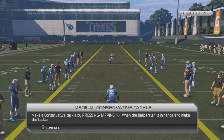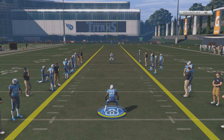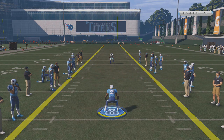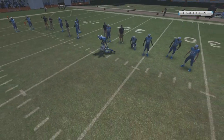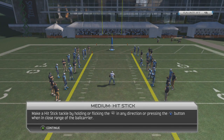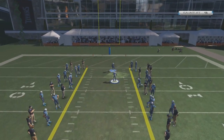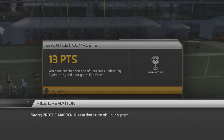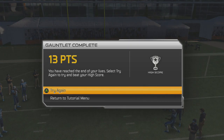Medium conservative tackling — make a conservative tackle by tapping A. This should be pretty easy. I have one life left though, so I don't want to screw anything up. Easy point right there — that's 13. Let's try to make it to 20. We gotta make a hit stick tackle here — I am so bad in one-on-one situations. Did I — I pressed up. Gosh dang it. That should have been a hit stick. I pressed up on the right stick. That's 13 points.